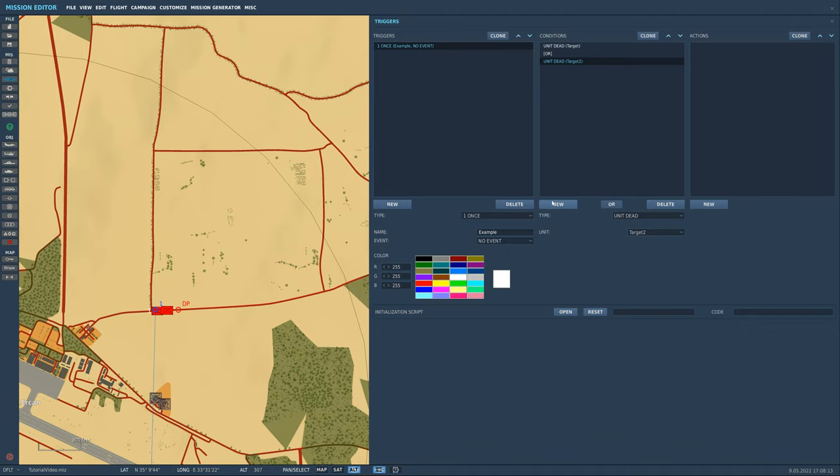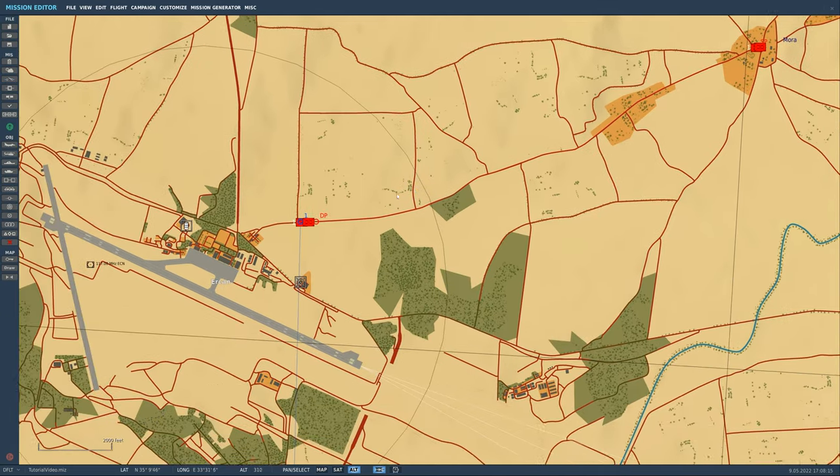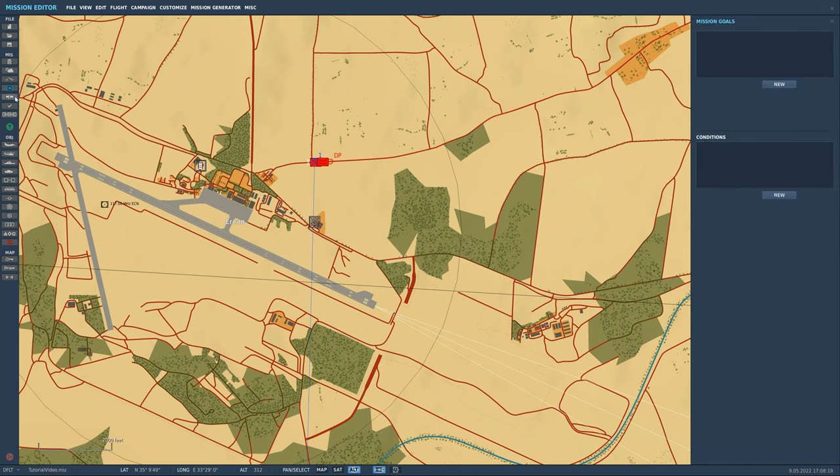So what we're going to do is completely bypass that. The thing we're going to use is the Scores menu on the left-hand side. Under Mission you've got Scores, and under Mission Goals we're just going to hit New. A thing to note: if you're playing multiplayer or intend to make this mission available on multiplayer, you'll need to make sure your score is affecting one of the multiplayer allegiances — red, blue, or neutrals.